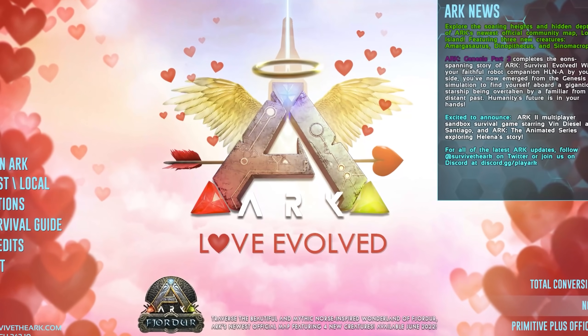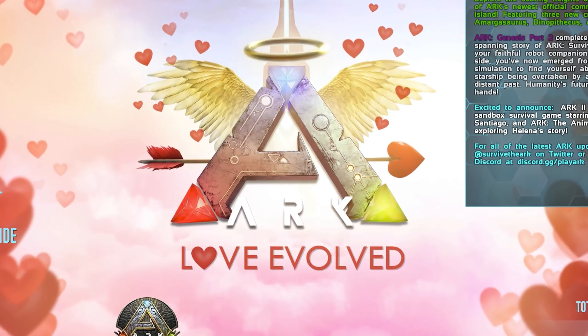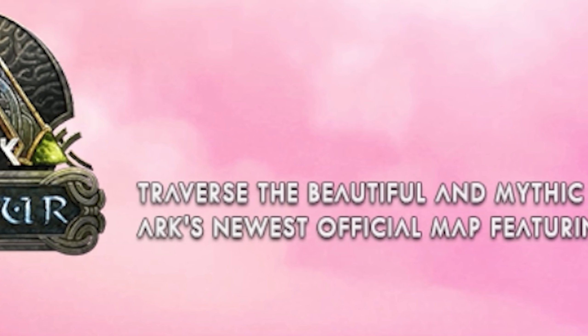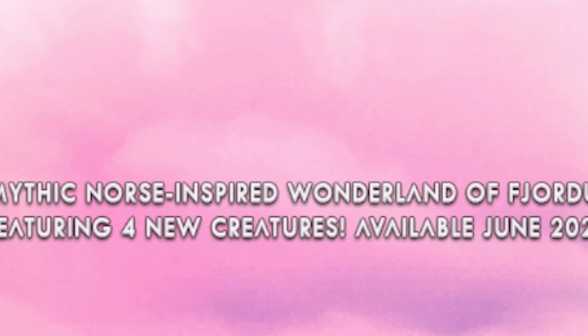The Love Evolved patch dropped last night, which we'll touch on later, but as you may notice the main menu screen has been updated with a little teaser about the next map coming to official — Fjordur — in the summer. As stated in bold letters, there are not three but four brand new creatures coming with the map.